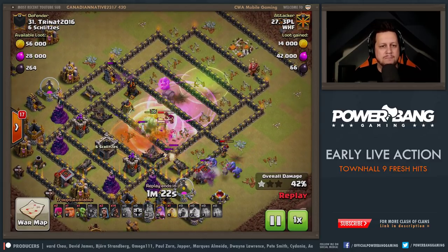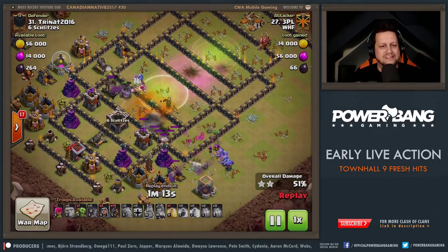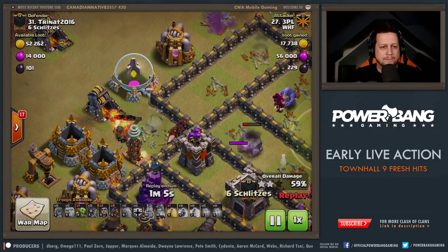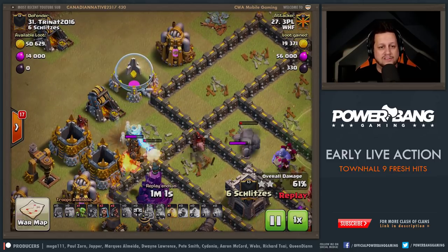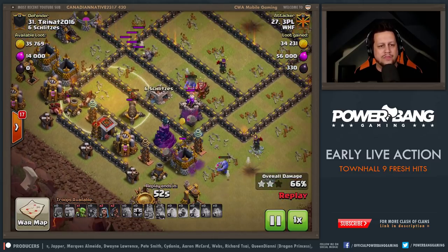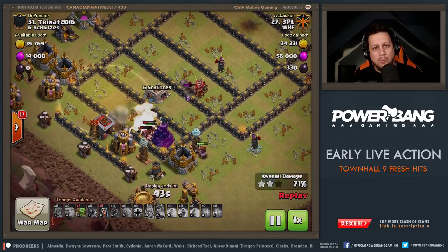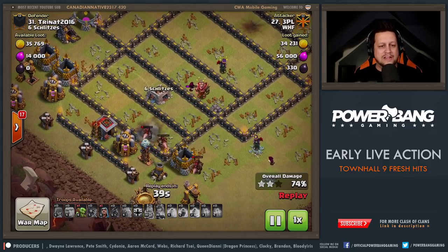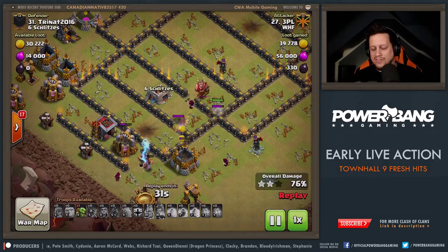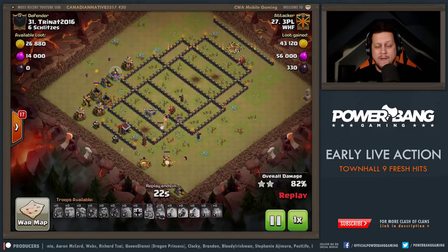If you have those external walls, maybe alter your entry angle to come in from the side and sweep around the base. The bowlers do get a decent push because the wizards went in with them, and he tries to overwhelm the base with hog riders. Unfortunately they stack directly on top of the giant, so the giant that was designed to tank for those hogs provided no value — the wizard tower was hitting all of the hog riders too. He uses a heal spell on the hogs but the kill squad didn't go into the base. They hit a giant bomb in the last section, and the final Tesla — just too much health left. 3PL falls just a little short.